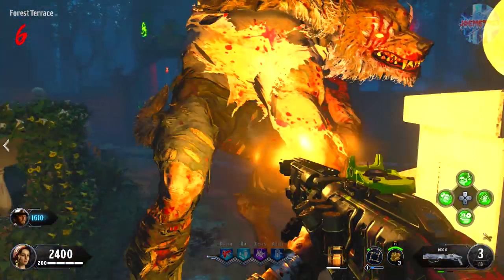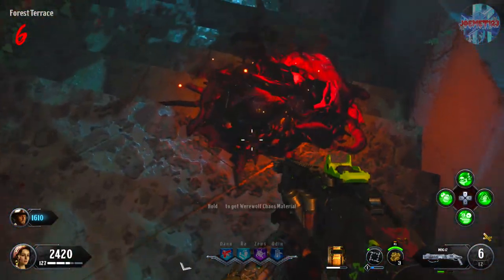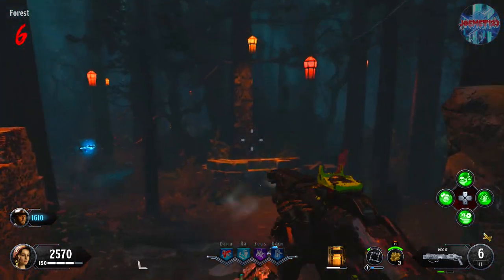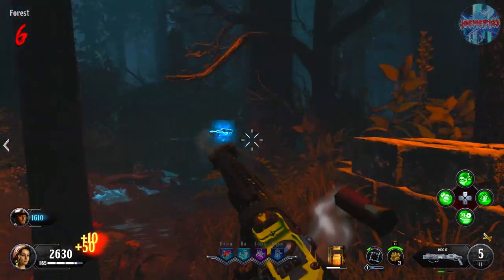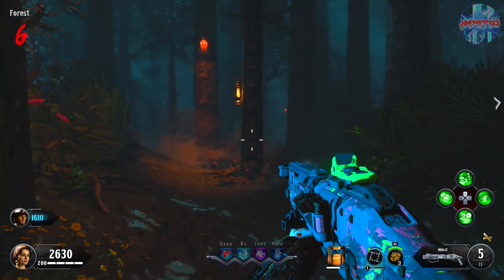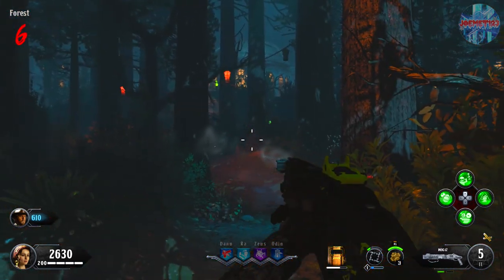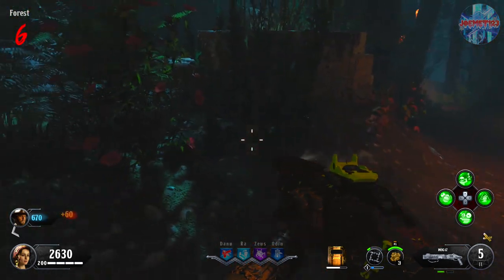The first thing you're going to want to do is open up Pack-a-Punch. Once it's opened up, make your way to the forest area of the map and look directly at this light posted on this tree. On the tree with the light, as well as the other three trees to the left, right, and behind the one I'm staring at, there will be symbols sticking out. These are the same symbols found in Voyage of Despair for the main Easter egg quest, so they should look very familiar.